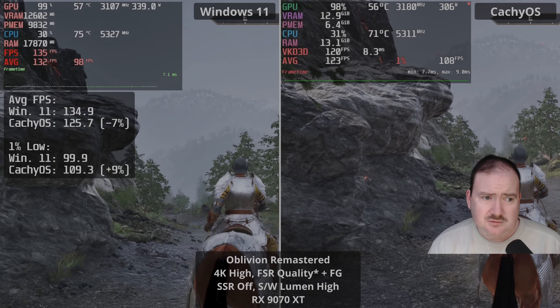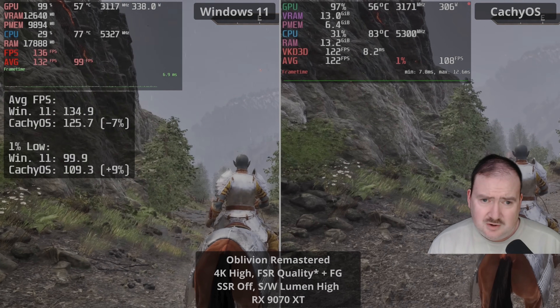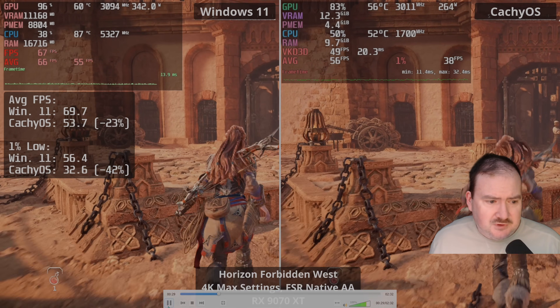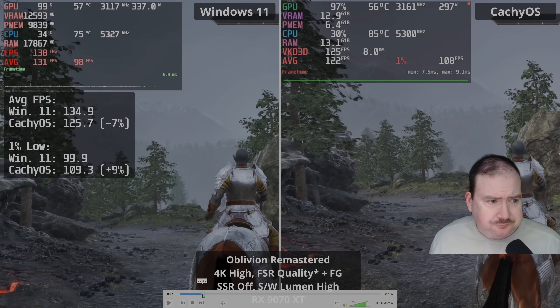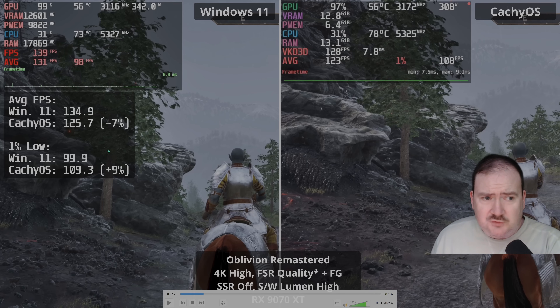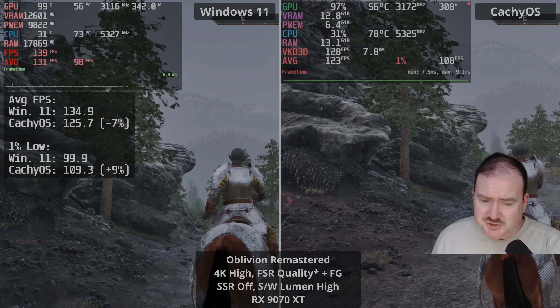When you introduce frame generation, you get a great experience. In some of these examples, frame generation made a significant difference. Looking at it here, it's about 135 versus 125 FPS, with CacheOS a bit behind but quite smooth — you can see a very flat frametime line. There are a lot of naysayers about frame generation, but if you're on Linux with this GPU, frame generation actually turns out to be one of those helpful tools.